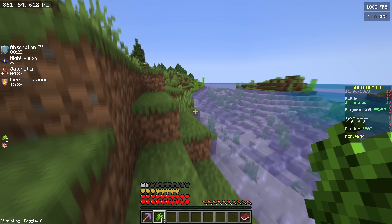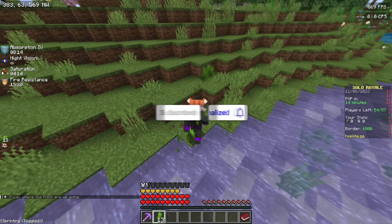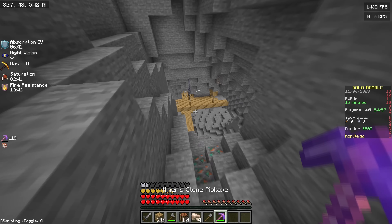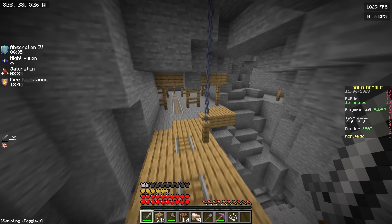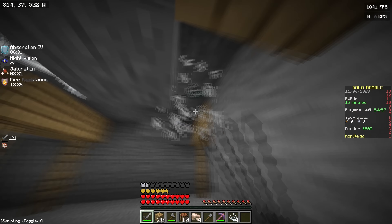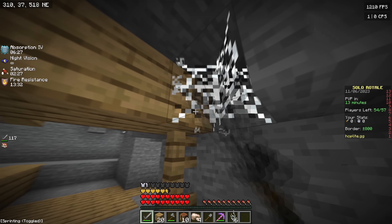I just dropped down straight away because there's a bunch of sugarcane down this way. I'm going to go for the same strategy I did in the last game — basically full Prot 2 with a Sharp 3 if I can. We got a mineshaft straight away. I want to make the main focus getting diamonds, but it's also nice to have some extra string, so I'm going for like seven for a bow.